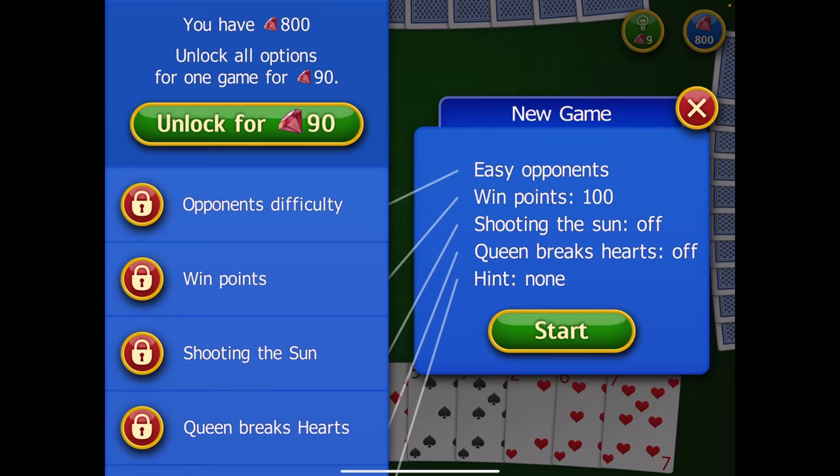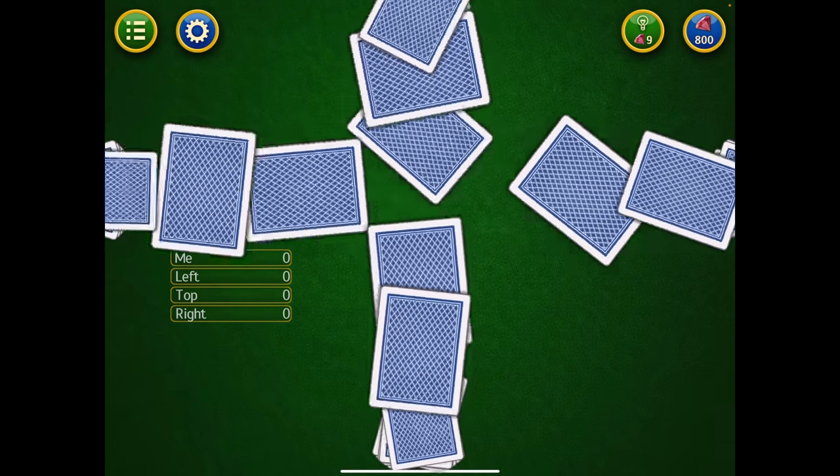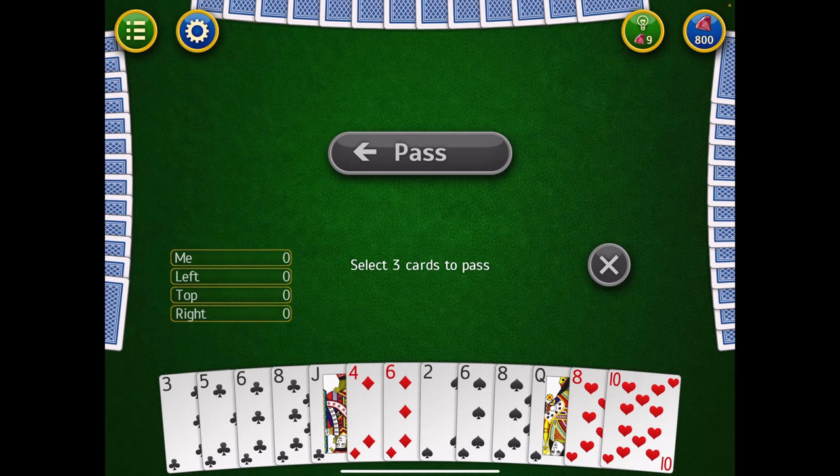So let's start a brand new game. For the purposes of this tutorial, I'm not getting into strategy — that will be for the next video. We're just going to talk about the mechanics. Everyone's been dealt 13 cards. My cards are here on the bottom face up. I've got a player on the left, a player in front of me, a player on the right. We are not partners — we are all playing individually. We're all at zero, and it starts with me passing three cards to the left. I personally like to pass high cards.